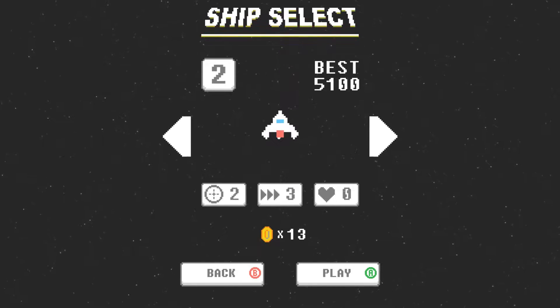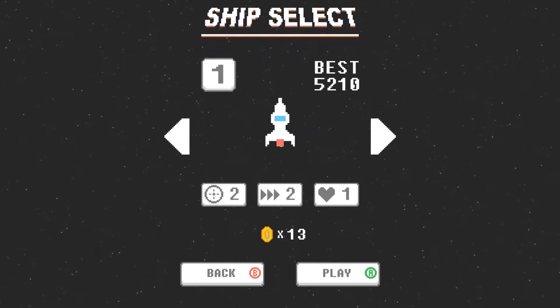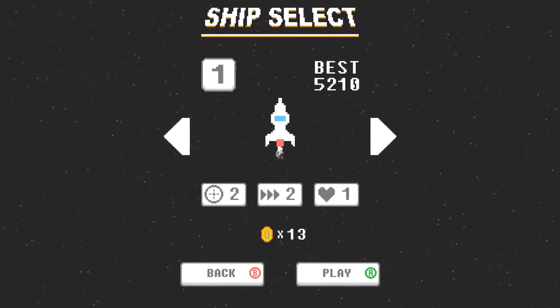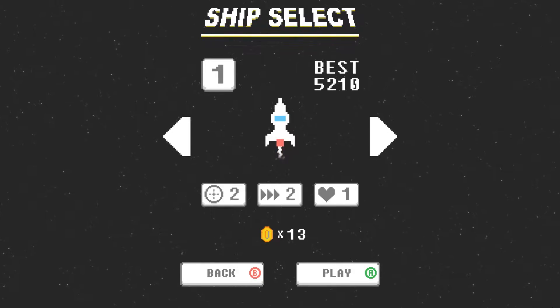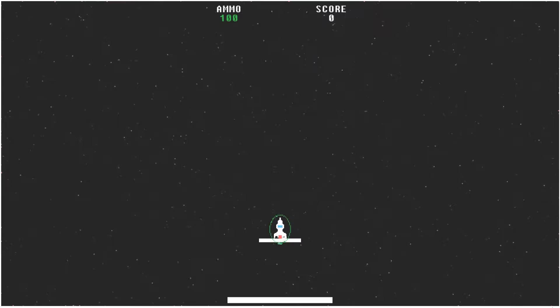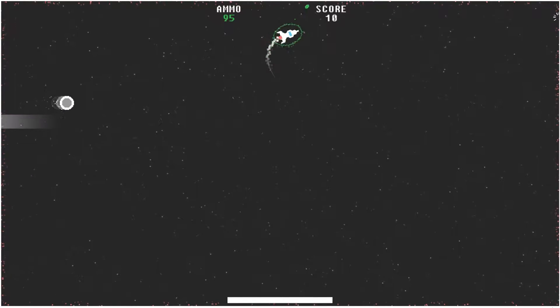So here we are — we get different ships to select. I have three of them unlocked and you can unlock several others. Each ship has three different stats. This one has two shooting, two speed, and one health. The health stat is how many times you can get hit and stay alive. This ship has zero health, meaning if it gets hit it dies, but it has a shield. We'll go ahead and take this one — it's the one you start off on.